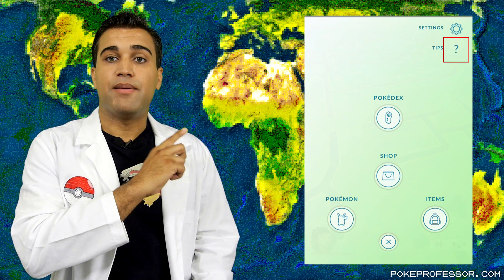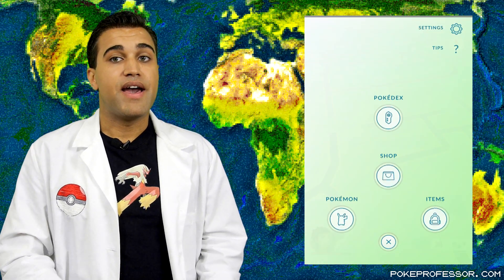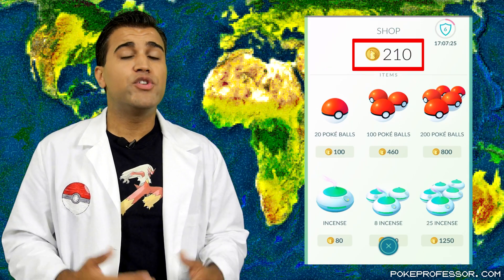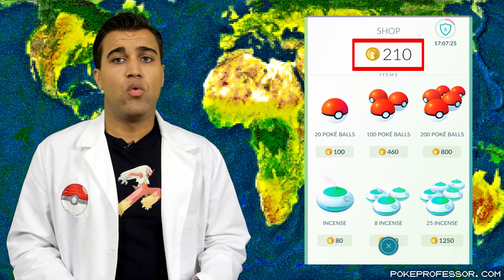In the center is the Pokeball, which gives you your main menu. At the top, this has game settings and tips with Professor Willow. The center has a Pokedex that lets you see all the Pokemon you've caught, along with descriptions when you click on them, and a shop where you can buy items using Pokecoins. Pokecoins can be obtained using real money through the Google Play or iTunes store. You can also get Pokecoins for free every 21 hours, once you've hit level 5 and have Pokemon at gyms. We'll cover that in Pokemon GO 102.